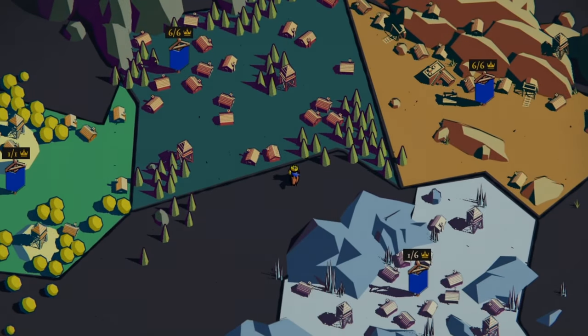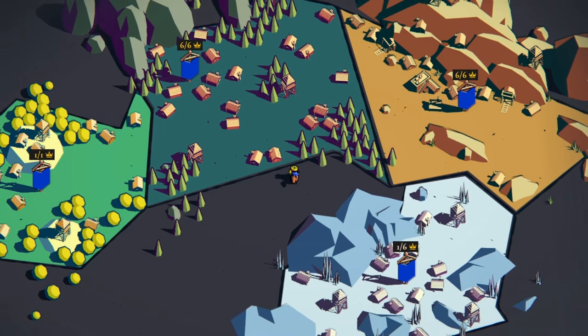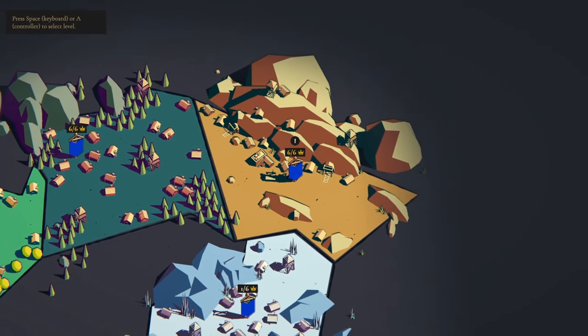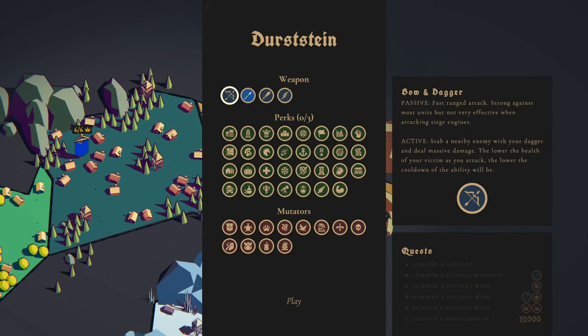We're slowly making our way through Thronefall and doing the challenges of beating every single level with all of the mutators required for each quest. This time we've managed to do Durst's Disdain - I'm not even sure that's how you pronounce it - but we're going to call it the desert map. If you've seen my recent video I'll link it below; we went through what the best synergy is for this build.